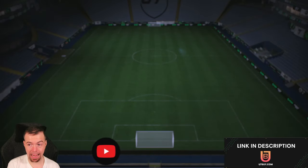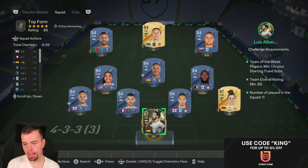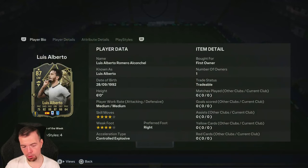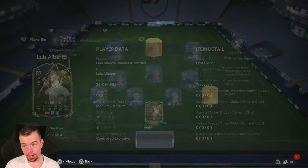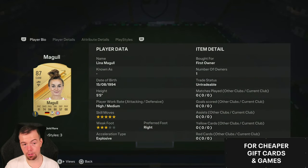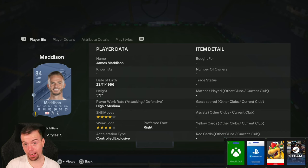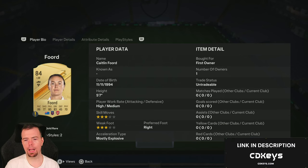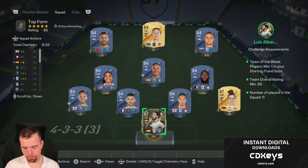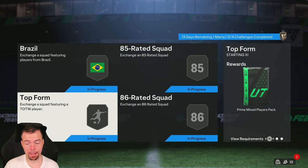Top Form is again an 85-rated team but you need a Team of the Week player. At the moment, the good thing is Alberto hasn't gone up in price — he's an 87 in-form at 25k, the cheapest one. Your 87s are at 18k — Magal is another cheap one. Your 84s are at 2.8k: Smaldini, Hernandez, Madison Beer, Lukaku, Makario, Thiago, Labotka, Ford and Rimenev. This one is 68.2k — so between 65 and 70k — and you do get a Prime Mix Players Pack, which is a 20k reward.